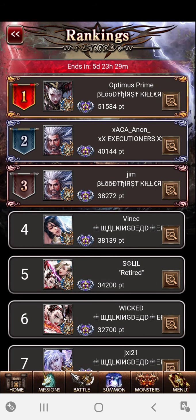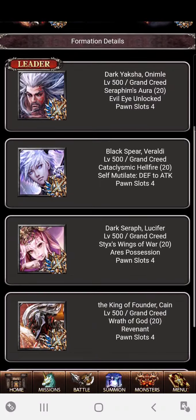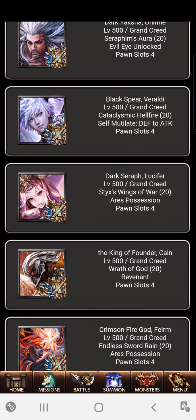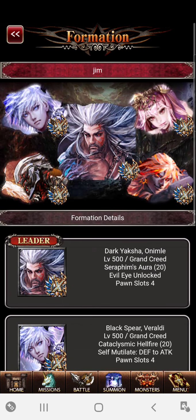The guy that's ranked third is using a speed form with Creed, so he wants to guarantee attacking first. I just want to show you real quick so you can understand what I'm talking about. He has a couple of skills I'd like to use, but I don't even have one Creed, so I can't even think about doing a speed Creed form anytime soon.